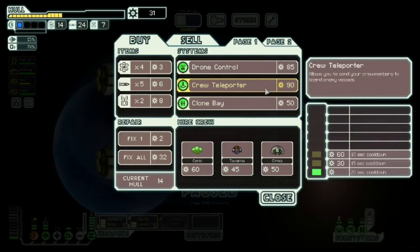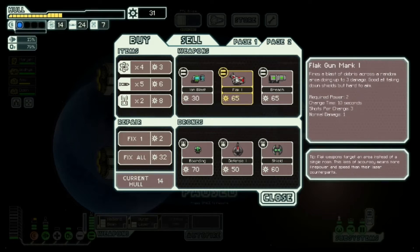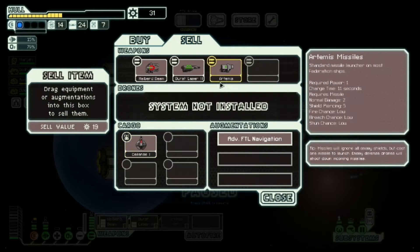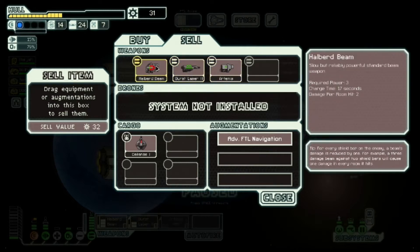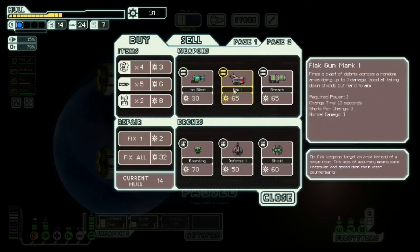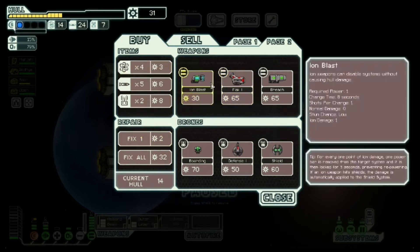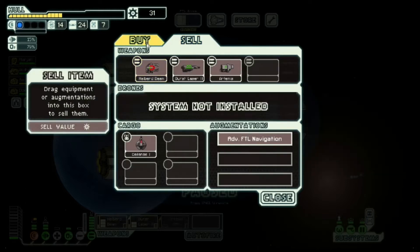I'm not too keen on the crew teleporter either. The Flak 1 is obviously the next interesting purchase, but we don't really need it yet. Like, it's great — I could buy it and use Burst 2 and Flak 1 for a while without using the Halberd Beam quite yet, and that would be fine. Six projectiles this early in the game is ridiculous. So I could sell both of these and get the Flak 1 — the Holy Trinity of Weapons: Burst 2, Flak 1, and Halberd Beam — and we would just stomp the game from there. All right, you know what? Flak 1, you're in the same category as hacking — you're banned. Sorry. So no Flak 1, no hacking.